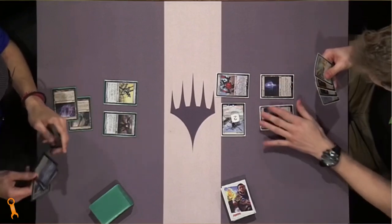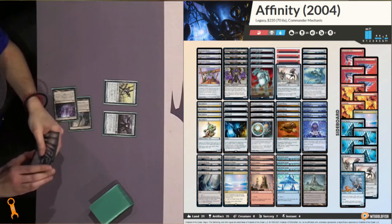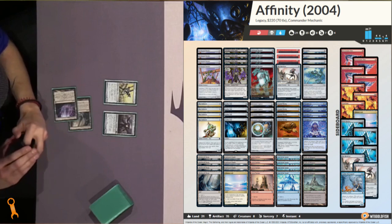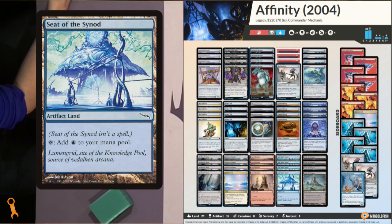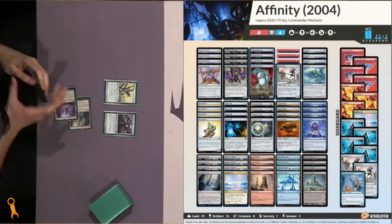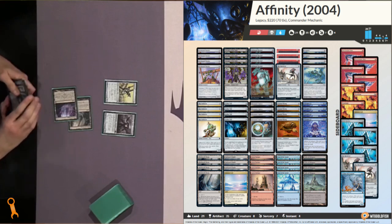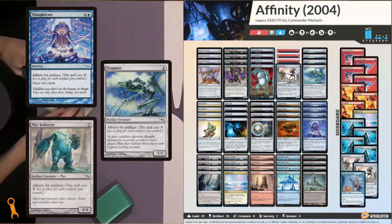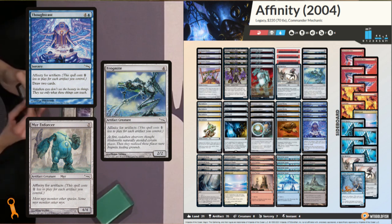The Standard and Modern lists play very differently. The Standard Era Affinity list was an interesting aggro-slash-aristocrats build. Taking advantage of the artifact lands and cheap artifact creatures, this deck could very quickly have 4, 5, or 6 artifacts in play. It would then take advantage of the deck's namesake mechanic, Affinity, to help reduce the costs of their permanents and spells. Spells like Thought Cast, Frogmite, and Myr Enforcer were mainstays of this era — creatures that could be free, or draw spells that were heavily discounted.